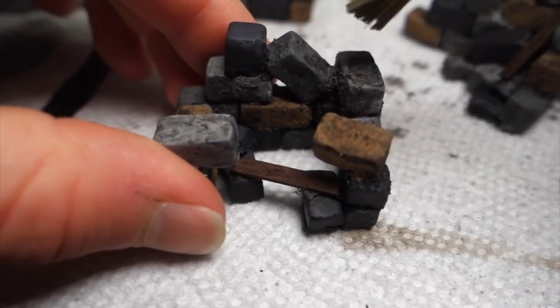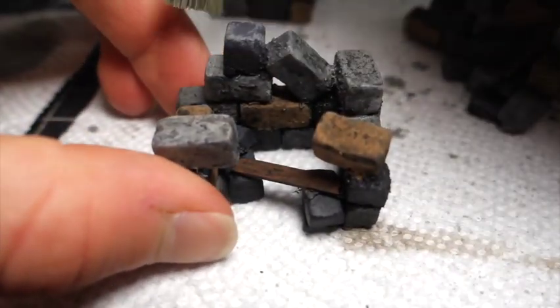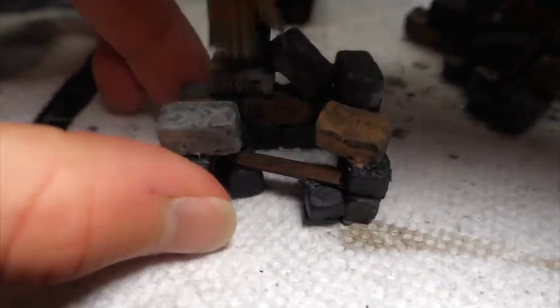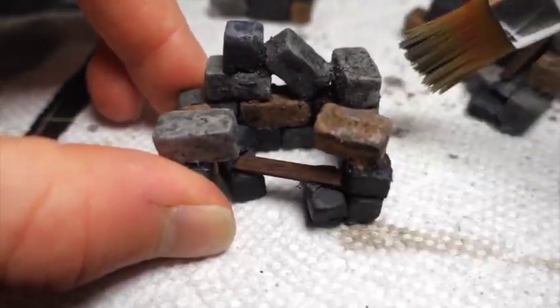Next I dry brushed using a light gray and a dark gray. I went pretty heavy with these because, like the black wash, they help tie together all the different colors of bricks that we used in the first step.